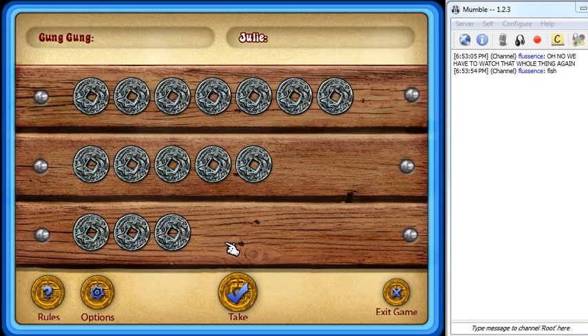Nim is played with 15 coins. The top row has 7 coins, the middle row has 5, and the bottom row has 3. Makes sense. We play in turns. For each turn, the player removes any number of coins from one of the 3 rows. The player who takes the last coin loses the game. So the idea is to make sure the other player has to take the last coin. Exactly.